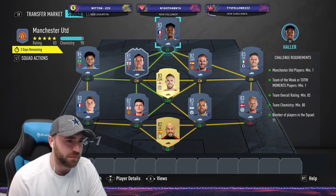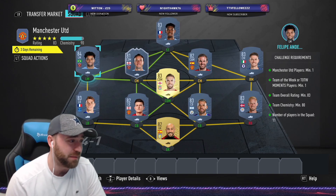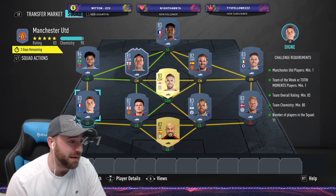It's an 83 squad and an 85. The first one is an 83 squad. You need a minimum of one Manchester United player, one team of the week or team of the week moments. It's an 83 squad at 80 chemistry.